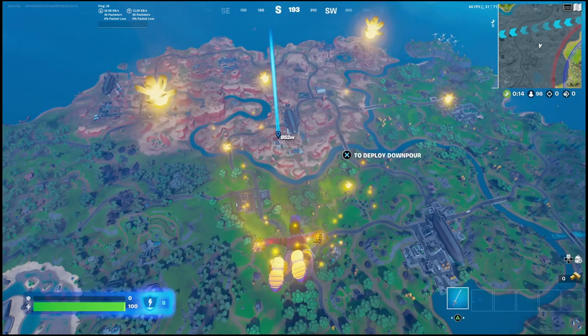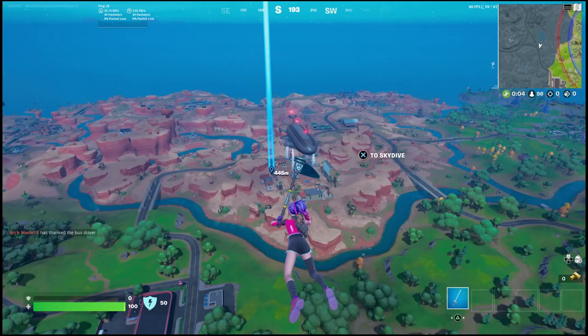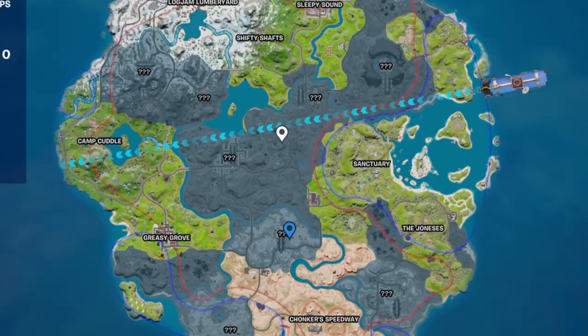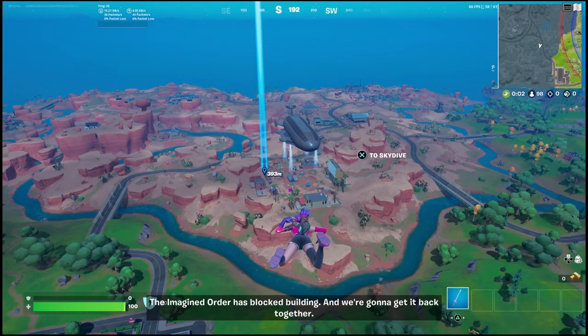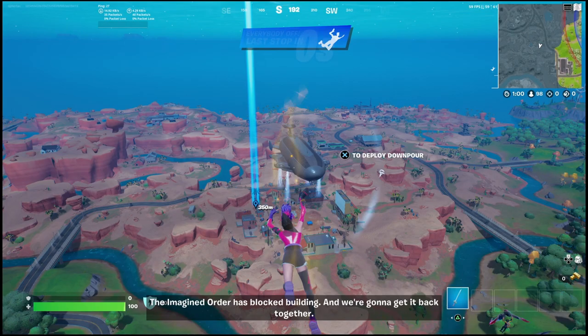All you really need to do is simply land on these ships and start looting the chests. I'll show you all the locations and basically what it looks like on these ships. If you open up your map you're going to see those cylinders that are above each of the new named locations, or the question marks if you haven't been there yet. You should also see the ships floating in the air as you jump from the battle bus.